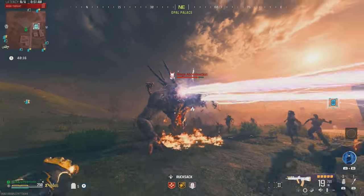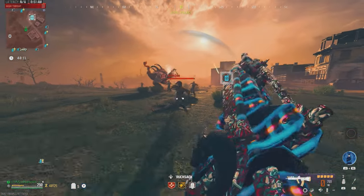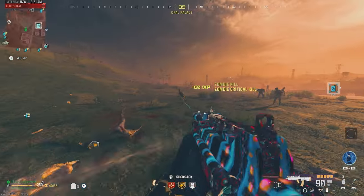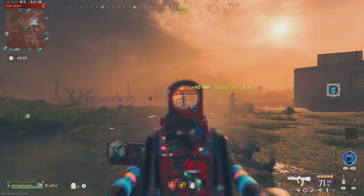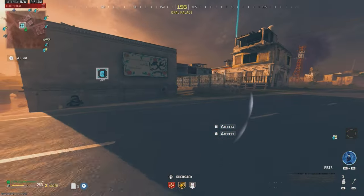We can actually use a thermite for this. Let's take these guys out. Hopefully we get a large bag off the mega so I can keep that in my tombstone as well. The mega despawned — all good. Man, this thing is nice. I can't wait to do this bounty contract.